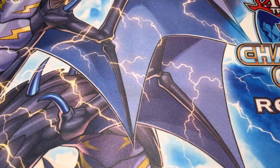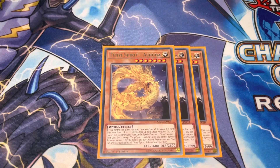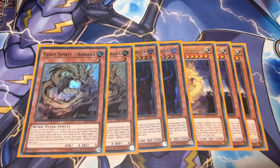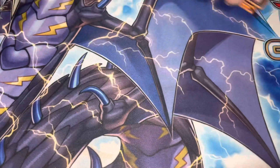For the Tenyis, we got Triple Ashuna because he special summons from the deck. We also got Double Vishuddha and Double Adhara. This package is very standard in a Sword Soul build. They help you break boards and make really nice Synchro plays.